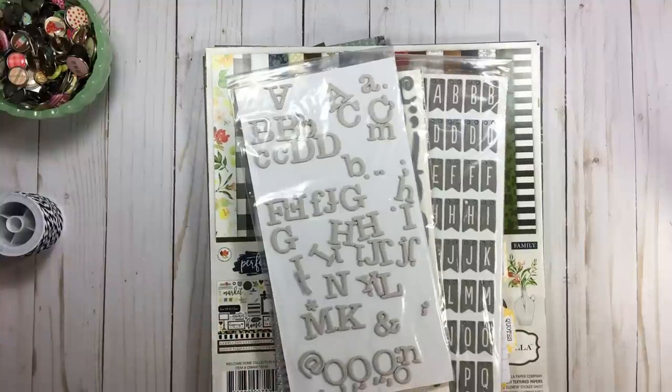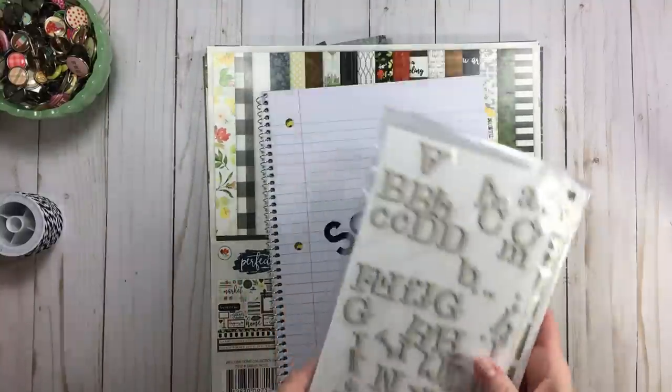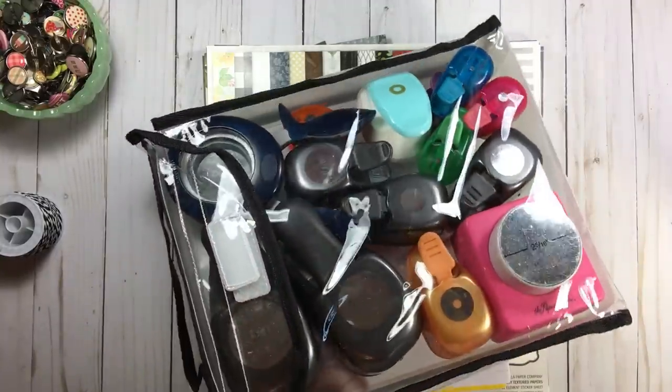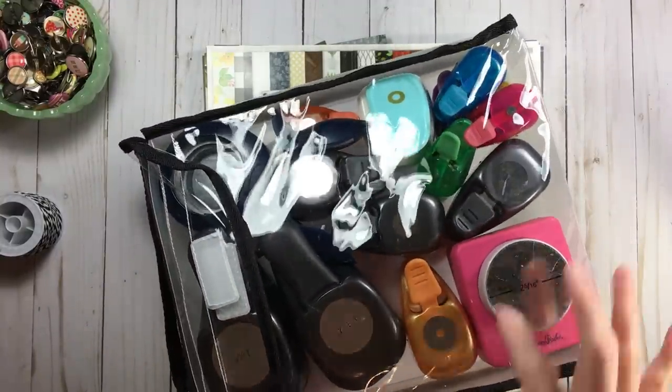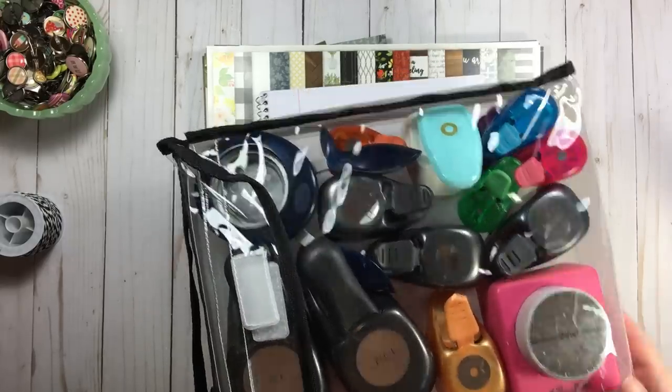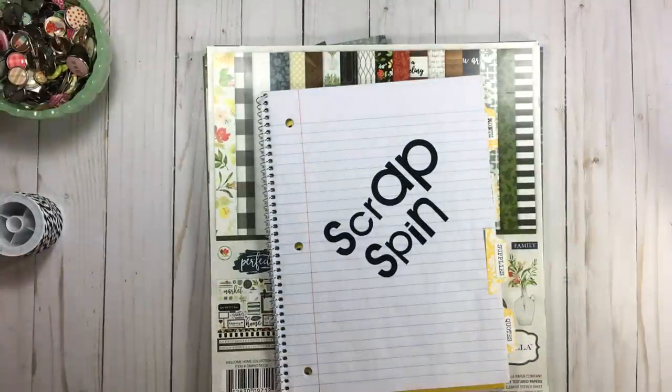I wanted a variety for my title, so thickers was one supply. The next thing Scrap Spin gave me was circle punches — another quick supply. I went to my shelf, pulled my punch bag, and all my circle punches are right there. I'll have a video linked below where I talked about that organization.